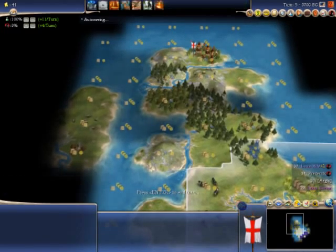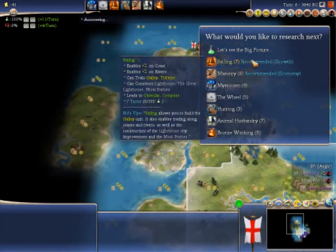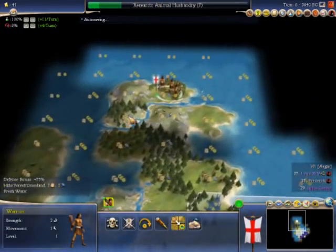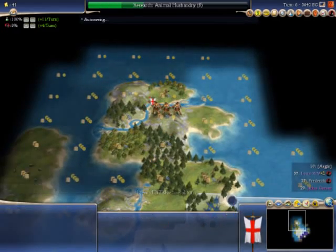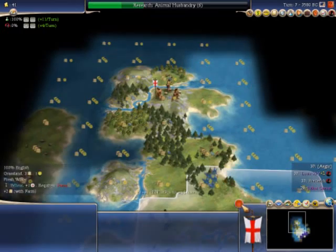I'm just sending my warrior off to explore, because barbarians can spawn in any area that's dark. I tend to leave my warrior up north here to stop barbarians from spawning. It's kind of like Minecraft in that respect.